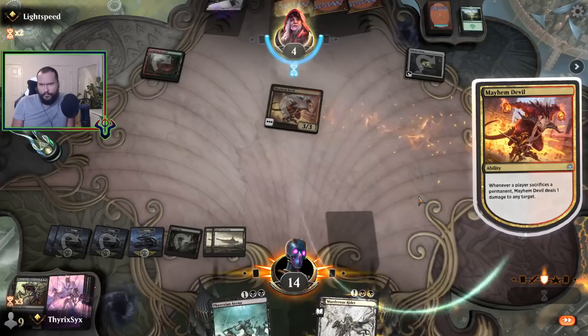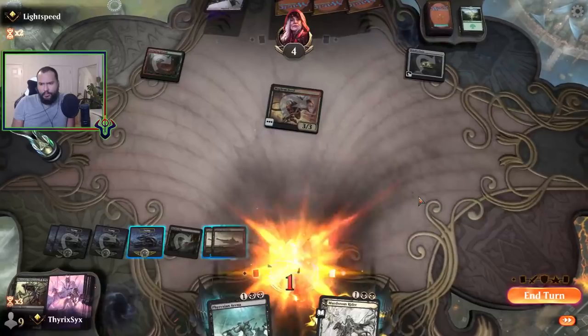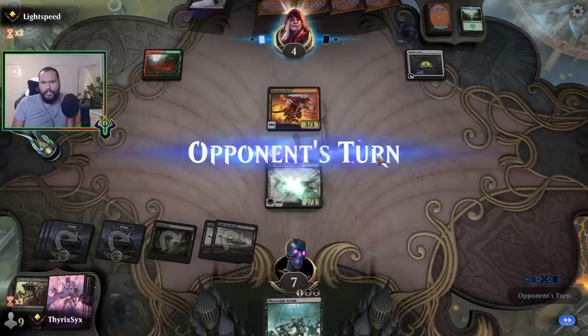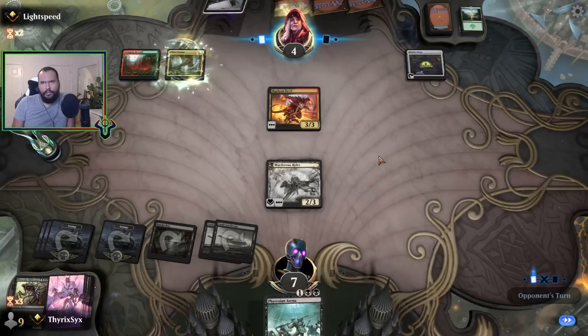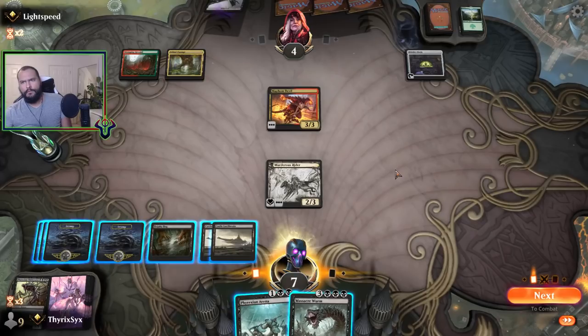They kept the red source, they kept their Witch's Oven. I'm kind of worried I'm just going to lose to Claim the Firstborn, because my opponent knew I had Murder Strider. Yeah — I'm just going to lose to Claim the Firstborn.